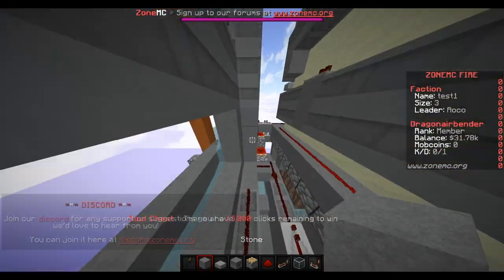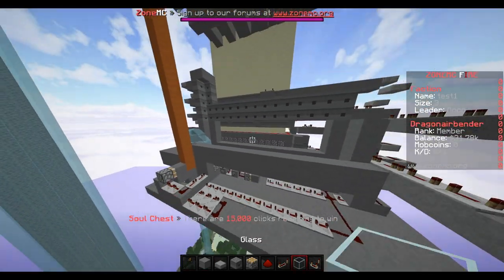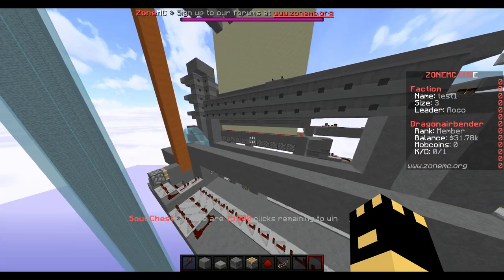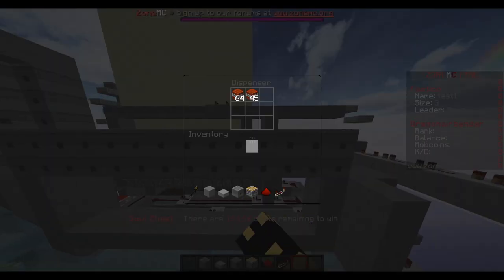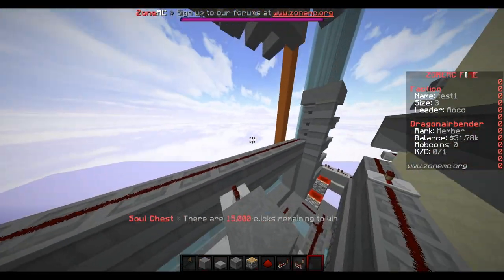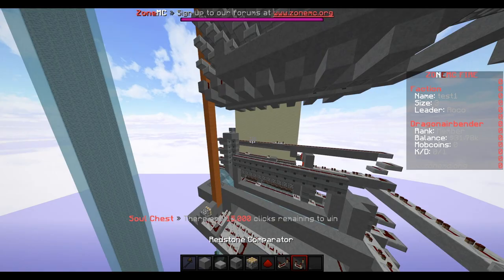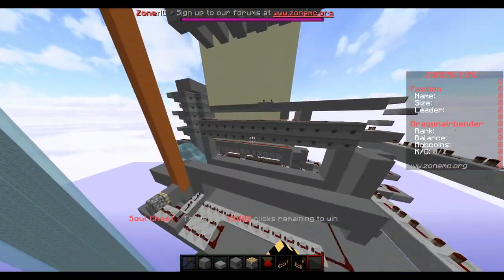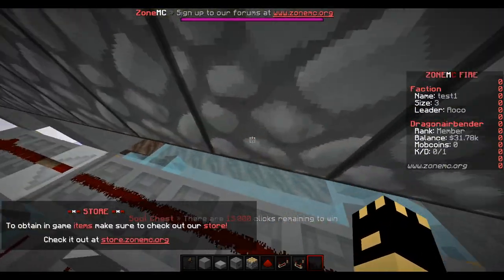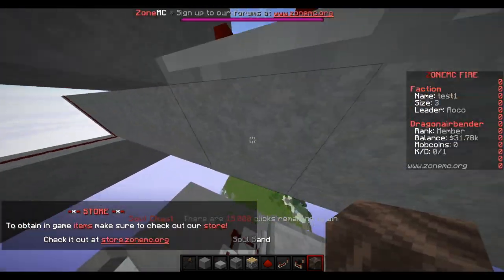Hey guys, back with another cannon release. I haven't uploaded in a while — I was going to release this like a month ago but that didn't end up happening, so releasing it now. It's my quick print using a new kind of comp: soul sand. I'll show you that in a little bit.